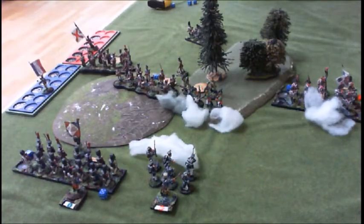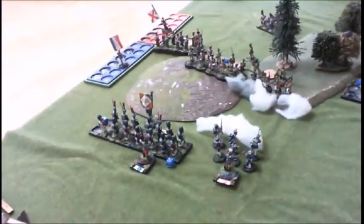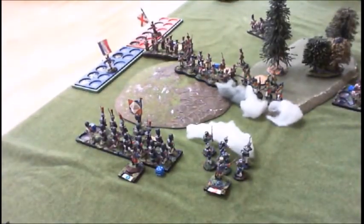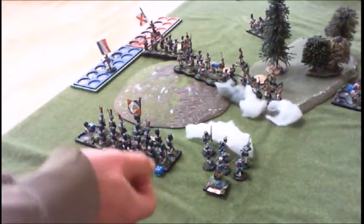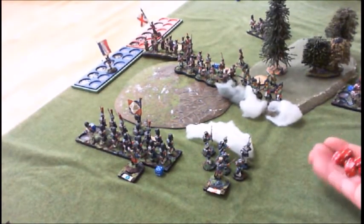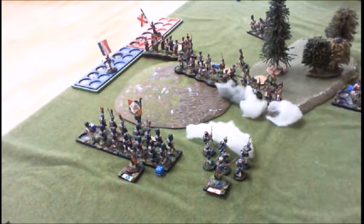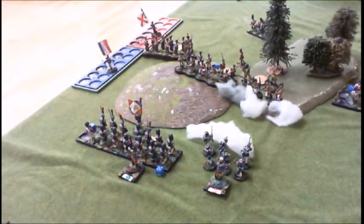Five guys in the back - these are my voltigeurs skulking away back here. They're going to shoot at your Catalonians. I've got six dice and I need fives. Hopefully out of range - fives needed. Just three to save on a five and a six. Five for shock, six to kill - my bad wording. One shock on them - got away with that.